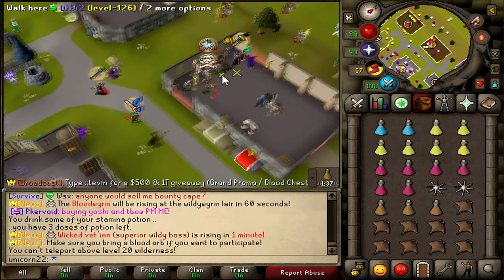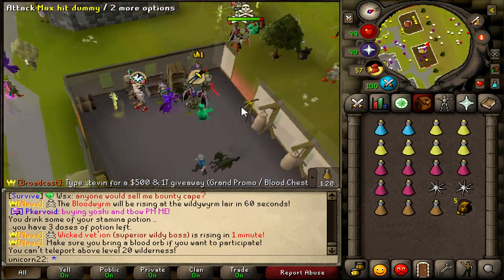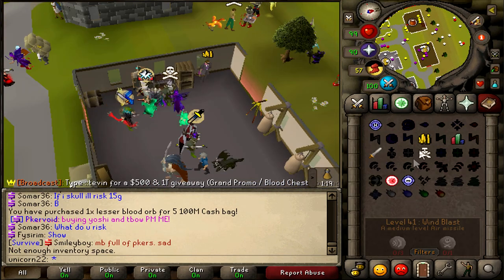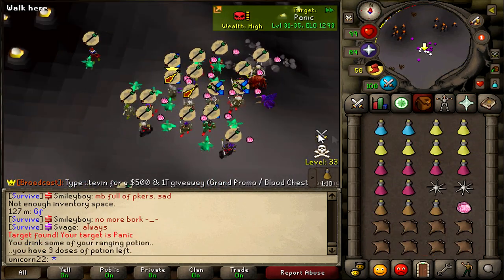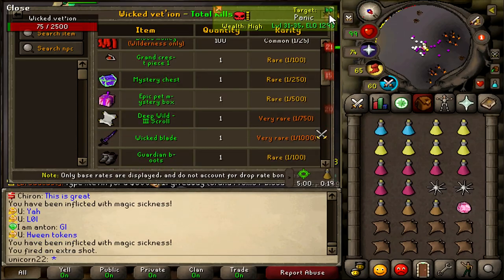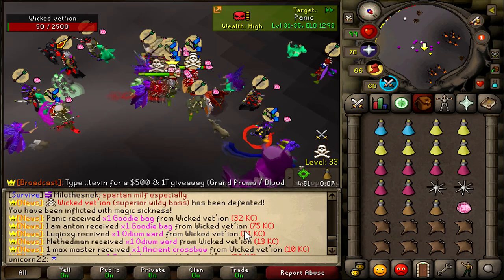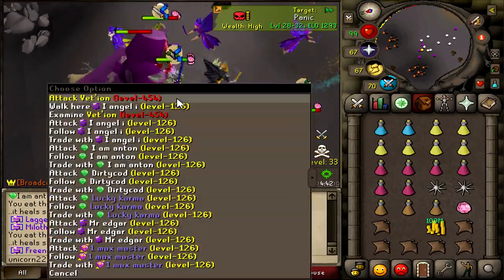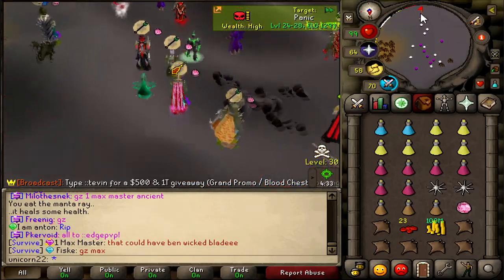Another wicked Vetion is spawning — let's do that real quick. Grab 500 mil cash and buy an orb from RiskyRick, open his shop and buy the cheapest one. Grab some food and teleport to Vetion via boss teleports. Wait for it to spawn and kill it. There are a lot of drops — someone got an ancient crossbow but I don't think we were one of the lucky guys. We got 23 blood money and 100 mil cash — not the best, but totally worth doing.